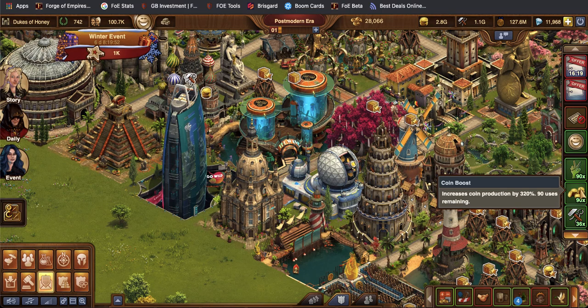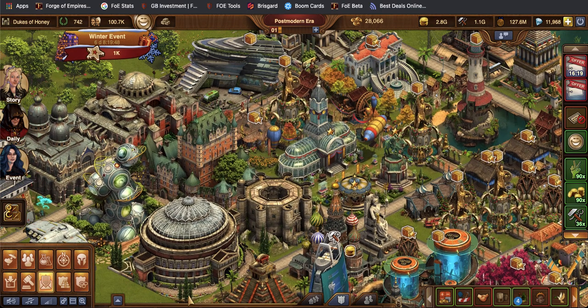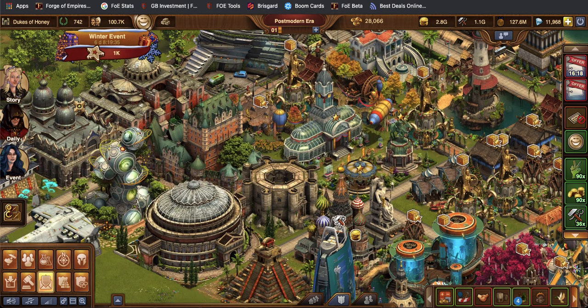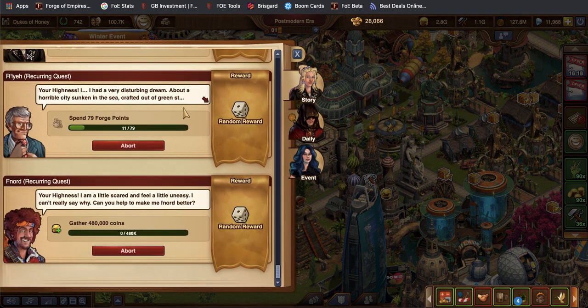Next is your coins. This one specifically has to do with your St. Mark's Basilica. It shows you how many uses are left of getting to collect various buildings that have coins within your city, and you can utilize that for keeping track as you collect and then utilize your recurring quests for getting those goods.